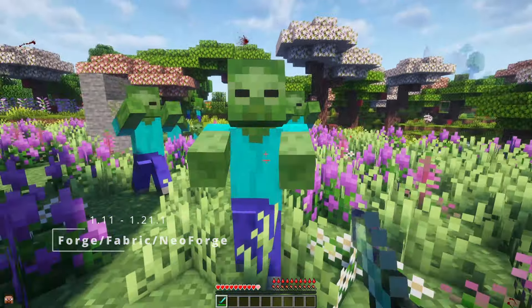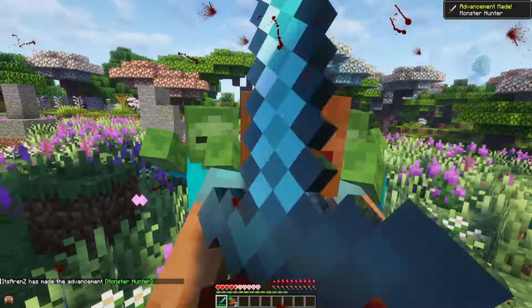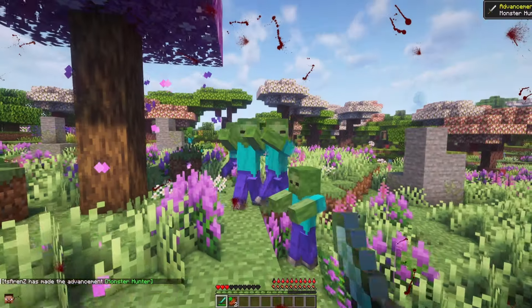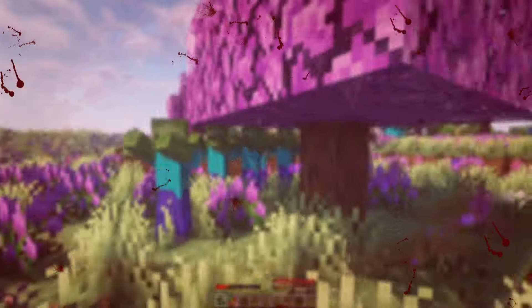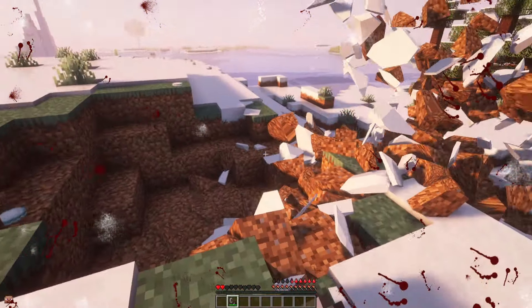Enhanced Visuals is another mod that brings new visuals to Minecraft, but now it will be visuals on your screen. When you get hurt with this mod, you will feel it, because blood and other visuals will appear on your screen. You will feel every single damage that you take, and the most painful will be the TNT explosion. So be careful, because you will get hurt.